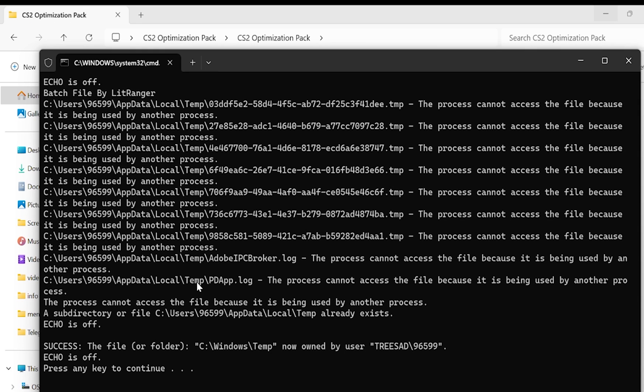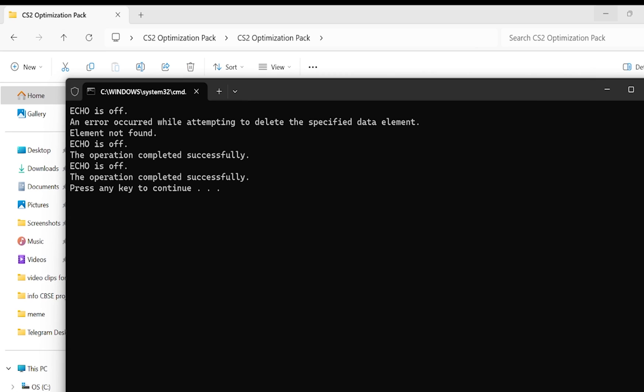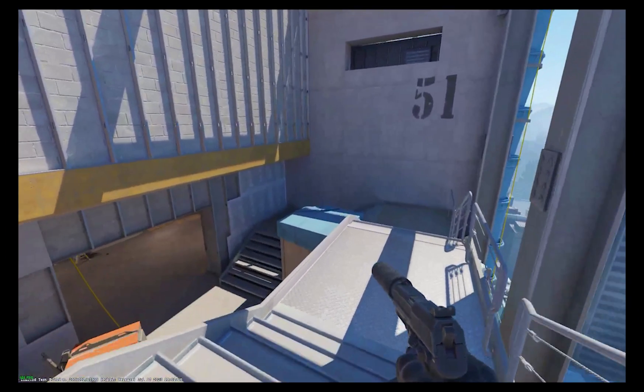Go to the seventh file, click on it, and click Enter. Then go to the eighth file, click on it, and click Enter. Once you've run both files, you're done with the pack. Restart your PC so all the settings get applied.